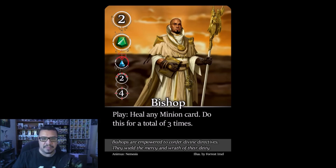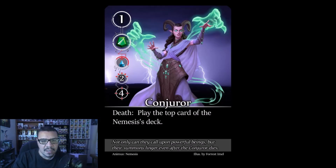The Bishop: play ability — heal any minion card, doing this for a total of three times. Players can choose which minions get healed, so put that healing where it matters least to you. After the play effect resolves, he stays in play as a regular minion — a straightforward target to defeat for points.